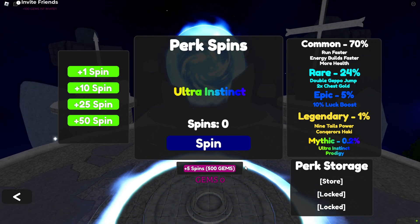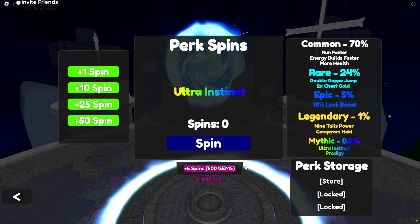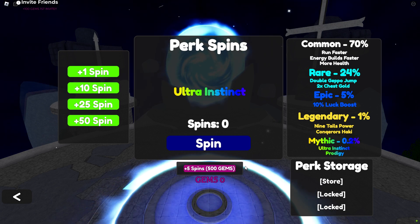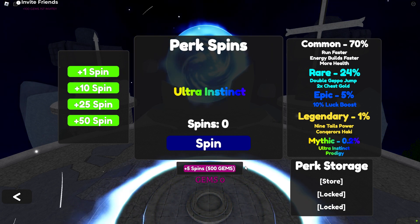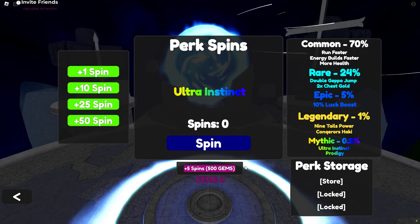Epic and rare perks offer more modest but still valuable benefits, like increased luck or double chest gold. Even common perks can be useful, providing basic enhancements to health and energy regeneration.